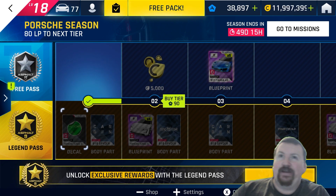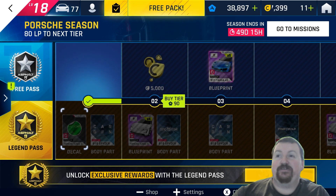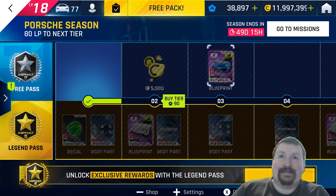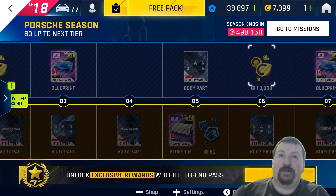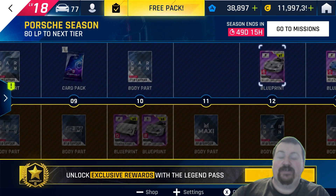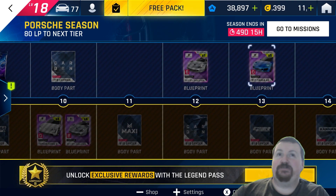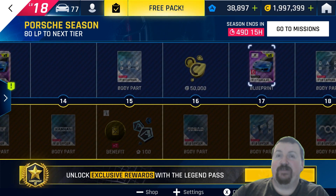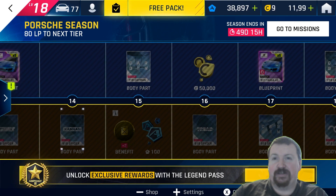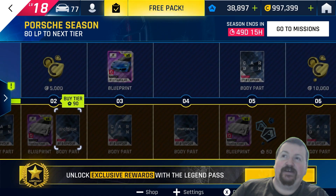This has quite a lot of pretty cool things throughout it with decals and skins. As I said in yesterday's video, there's actually a free pass that has a load of body parts, credit rewards, blueprints and stuff as well. So there is content to be had here if you don't want to pay, which is a perfectly fine way to play Asphalt 9. Just keep in mind you don't have to have all of the stuff — if you try to get everything and max it out you'll end up spending a crazy amount of cash.